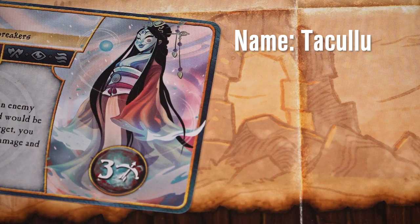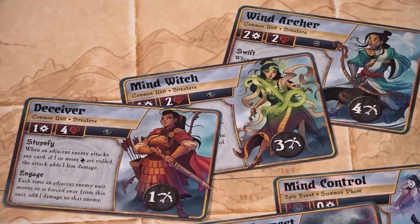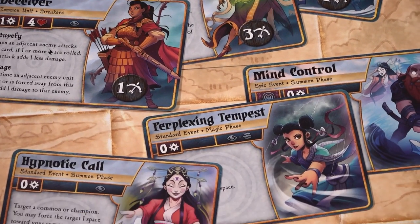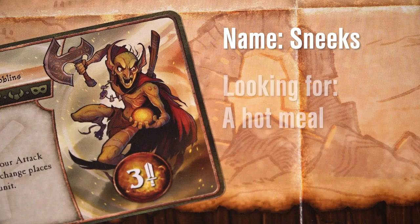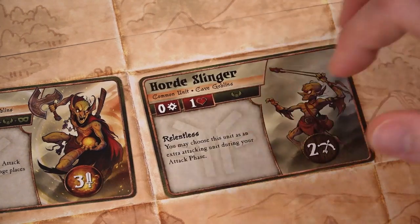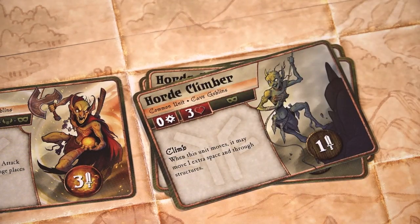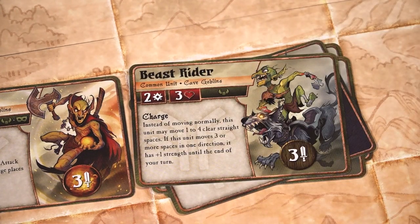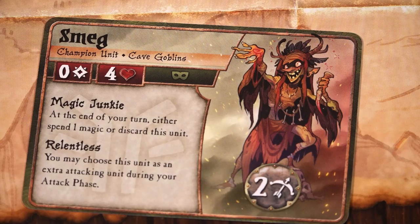Even more annoying than this is Takulu of the Breakers, who's looking for a weak mind to dominate. She can mimic, move, stupefy, and even take control of her opponent's units. And finally, we have Sneaks — since almost all of Sneaks' goblins cost zero, you're going to have to fight basically all of them on your way to the bottom of Sneaks' deck, and Sneaks can swap position with any of them. Also, Sneaks has a champion called Smeg, and I've decided not to comment on that at all.